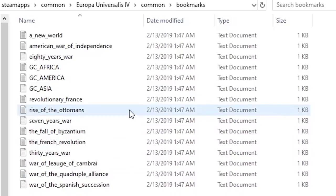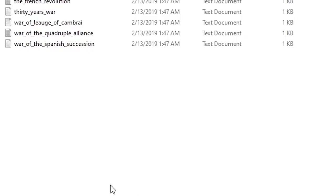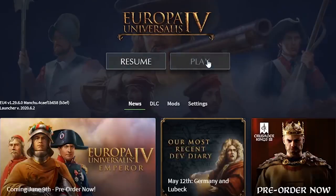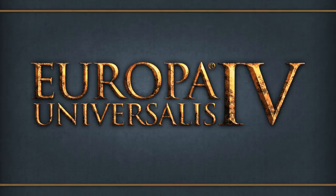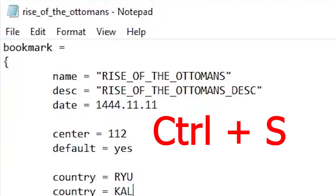The default bookmark is Rise of the Ottomans. We are going to be editing this file, so make sure to copy it and create a backup by pasting it onto your desktop or into a temporary folder. When you're ready, open up the file and replace any of the country tags with the nation you wish to play. Don't save this file just yet — leave it on your desktop and launch EU4. The timing is tricky: when the game switches from the title screen to the loading screen, quickly alt-tab back to your desktop and hit Ctrl+S to save the bookmark file.